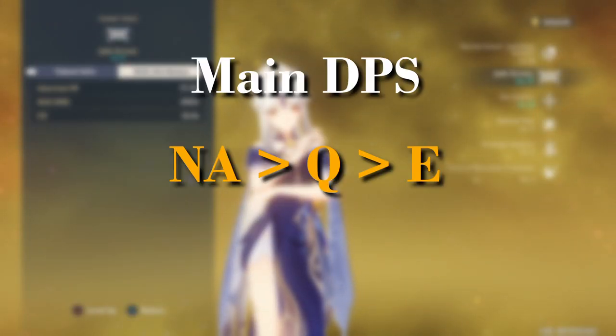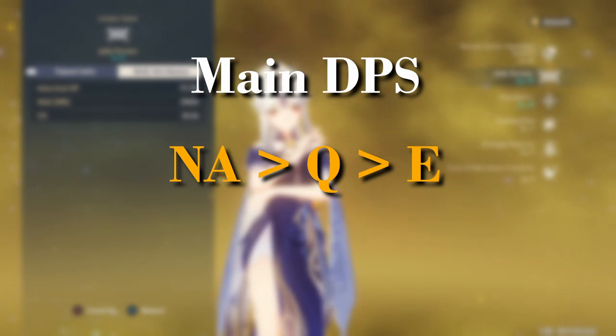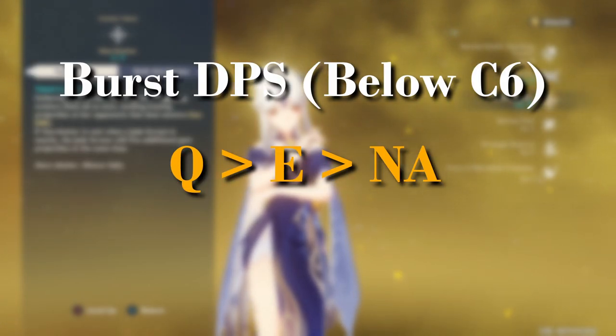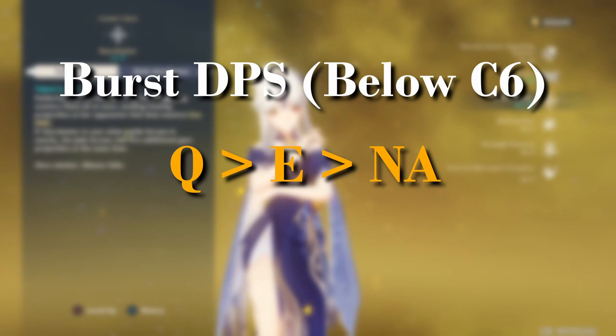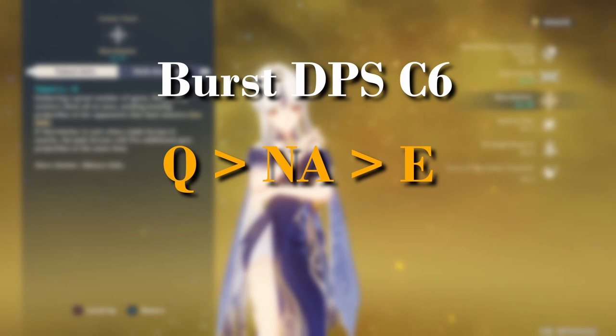For Ningguang's talent priority as a main DPS, prioritize her normal attack first, then her burst, then her E skill. Generally, leave her E skill at talent level 6 and focus on getting the other two talents to level 8. For burst support below C6, prioritize Q first, then E, then normal attack. At C6, prioritize her elemental burst first, then normal attack, then E — which I'll explain in the constellation section.